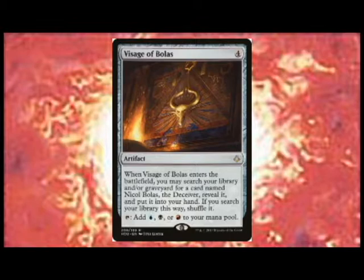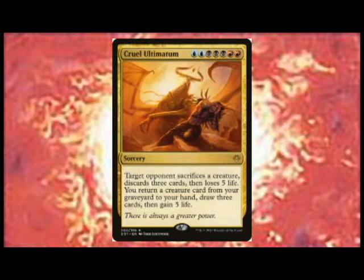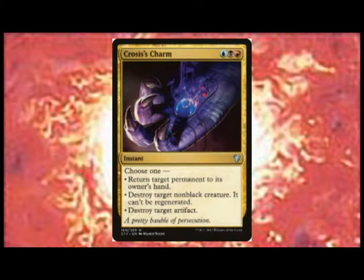In order to flesh out this deck, let's look at sorceries and instants. Dark Intimations gives us removal and recursion for our walkers, and it gives one of our Bolas planeswalkers an additional loyalty counter. Cruel Ultimatum isn't as good but it's still a great card, giving us card draw, life gain, and recursion while simultaneously hurting an opponent really, really bad. Hour of Devastation is a field wipe that is perfectly crafted for this deck, and Krosus's Charm — giving us a bounce spell, removal, and artifact destruction — are good ways of getting rid of things we don't like.